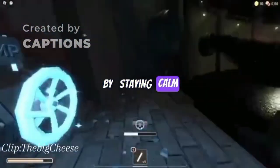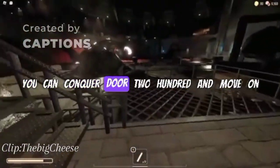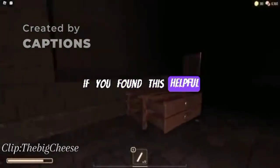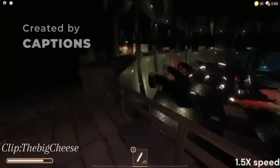By staying calm, avoiding noise, and solving puzzles efficiently, you can conquer Door 200 and move on to the next challenge. If you found this helpful, make sure to like and subscribe for more tips and tricks. Thanks for watching.